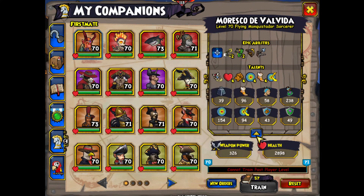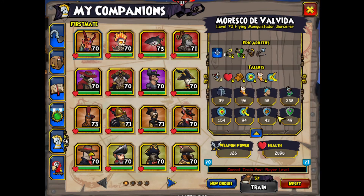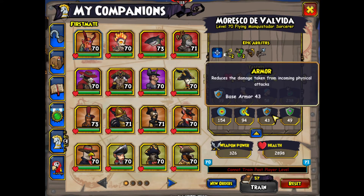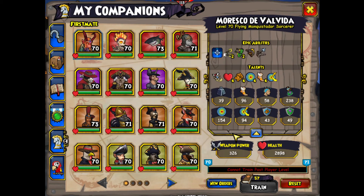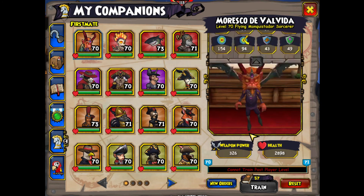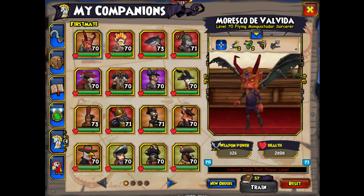I also wanted to point out something about musketeer companions. I'm going to use Bonnie Anne as a comparison because she's like a standard musketeer companion. Maresco Valvito has a lot of armor — 43 base armor — whereas other musketeers usually have something like 2. So he's one of the more tanky musketeer companions, which I thought you might find a little cool.